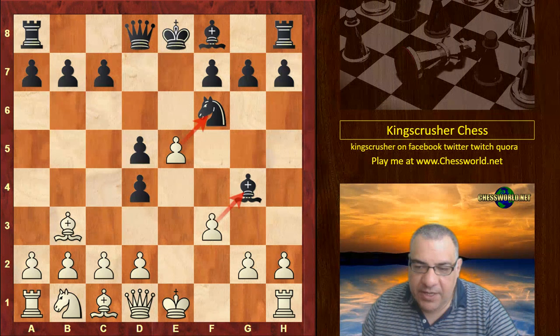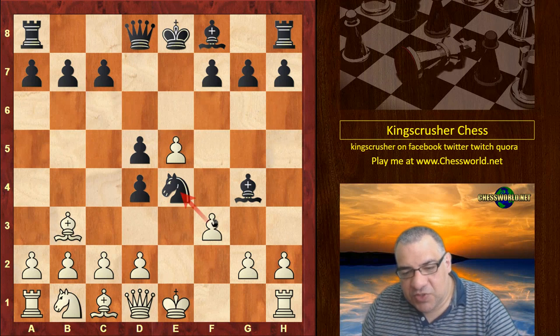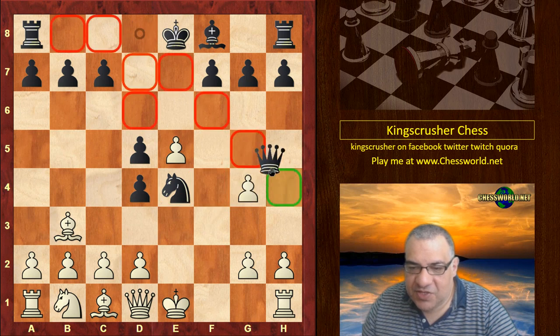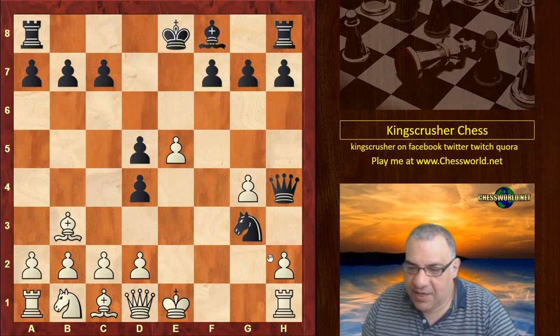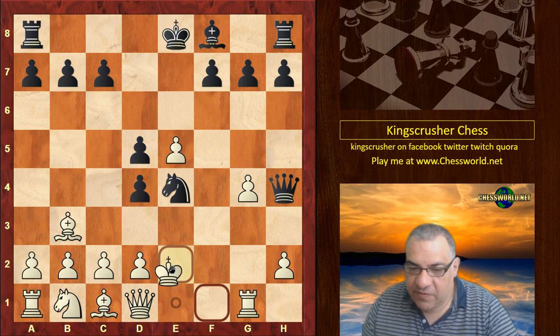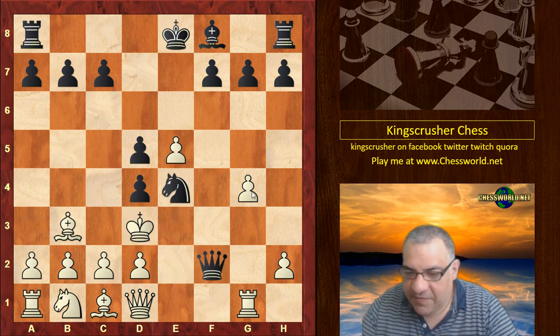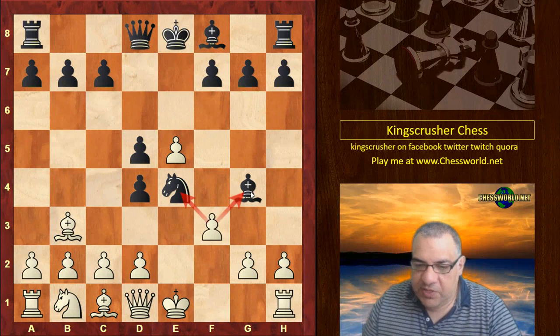Ne4! This looks a little bit dodgy though. Surely the point is: if this Bishop is taken, then there's this check, and that's really dangerous. For example, g3, Knight takes — and it's mega dangerous. This position is losing potentially for White, losing spectacularly in fact.